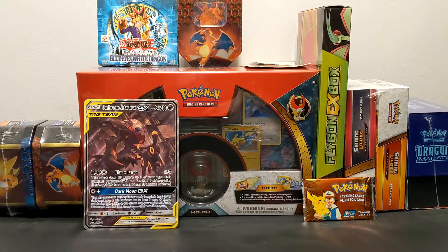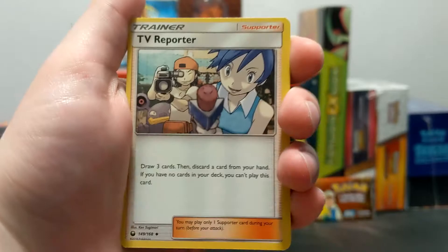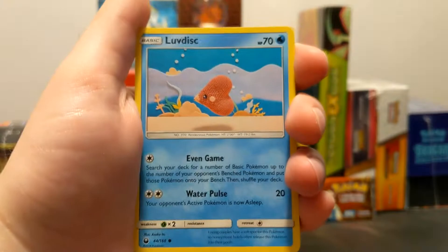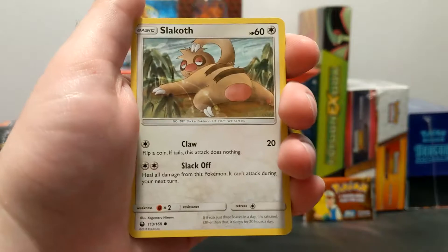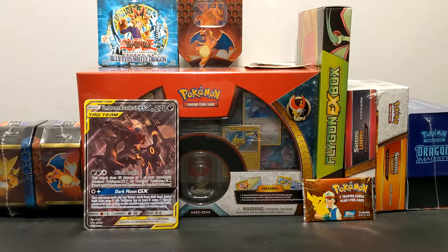We're going into Celestial Storm now. We got Fire Energy, TV Reporter, Life Herb, Gorbis, Torchic, Love Disc, Spinarack, and Torchic again — two different arts, cards 25 and 26. We got Slaking, Reverse Pupitar, and Makargo. Wow, we're getting pretty shafted on these — three packs in and a whole bunch of nothing special.